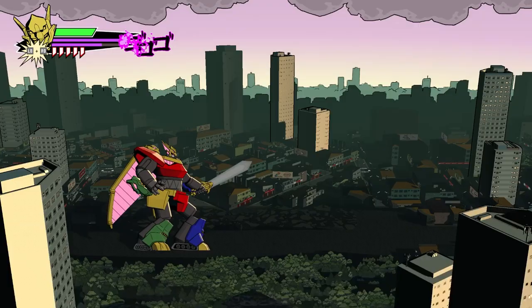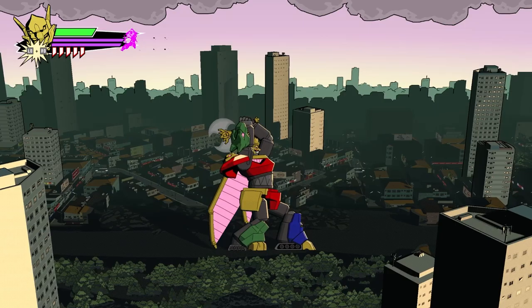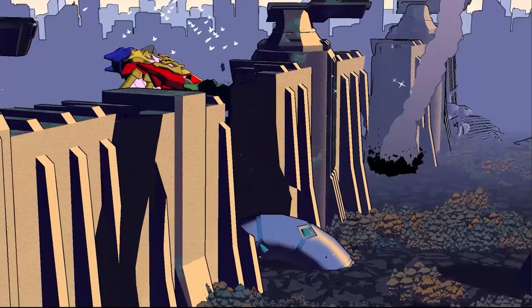Temujin has three light attacks, three heavy attacks, and a dash attack. These attacks change speed, damage, and knockback depending on which weapon is currently equipped. She also has three heavy hold attacks, one for each weapon.